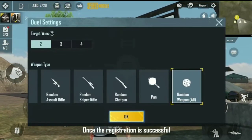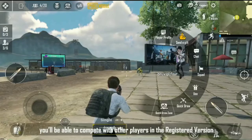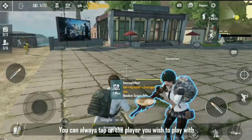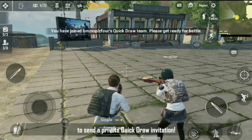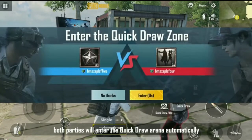Once the registration is successful, you'll be able to compete with other players. To avoid being interrupted by other players while practicing with your friends, you can tap on the player you wish to play with to send a private Quick Draw invitation. Once the challenge request is accepted, both parties will enter the Quick Draw Arena automatically.